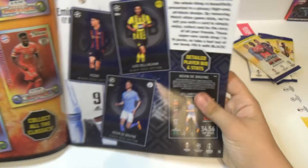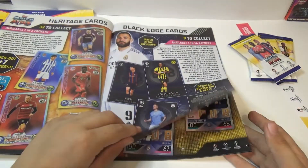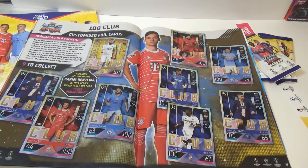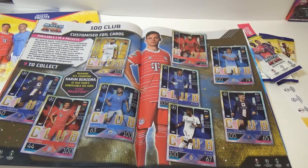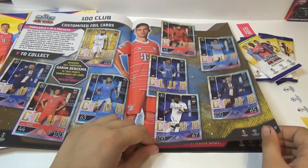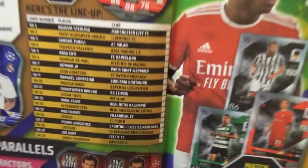There's some Black Edges. I wonder if Ronaldo has one — I know Messi's got one. Some Wonder Clubs: Benzema, Kylian Mbappe, Bruno Silva, David Alaba, Nisala, Leroy Sane. I'm definitely not going to collect all 20 of those.